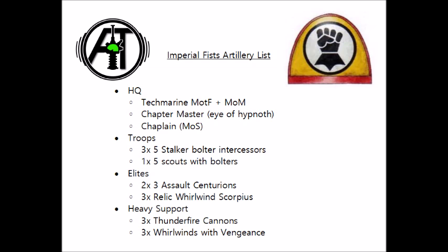Finally we have 3 Whirlwinds with Vengeance missile launchers. They're cheap, durable, long ranged and effective, as well as combining with the rest of them to put out a decent amount of firepower. These are also some of the units I'd consider using to block line of sight to Thunderfire cannons or Scorpius Whirlwinds if necessary in deployment, as they really want to be getting shot first rather than the more expensive and less durable Scorpiuses and Thunderfires.